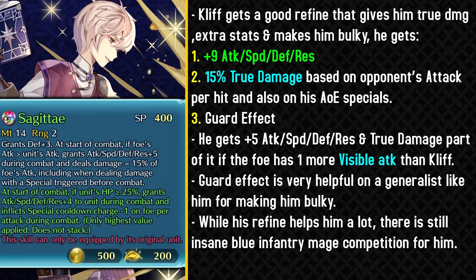Cliff gets a pretty good weapon refine that gives him true damage, extra stats, and also makes him bulky. With this weapon refine he effectively gets plus 9 to all of his stats, and he also gets 15% true damage based on the opponent's attack per hit — this also applies to his AoE specials. This kind of true damage is extremely helpful for his damage output because it scales off the opponent's attack, and as time goes on we get units with even more absurd attack. So it scales off really well against those kinds of units.